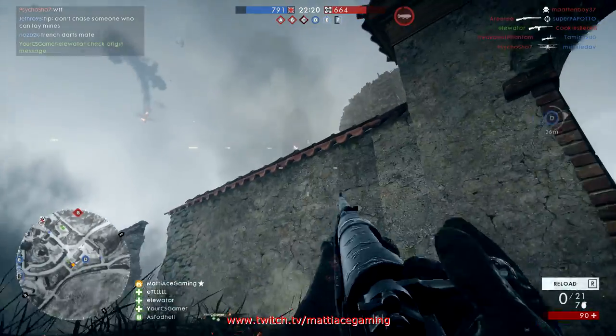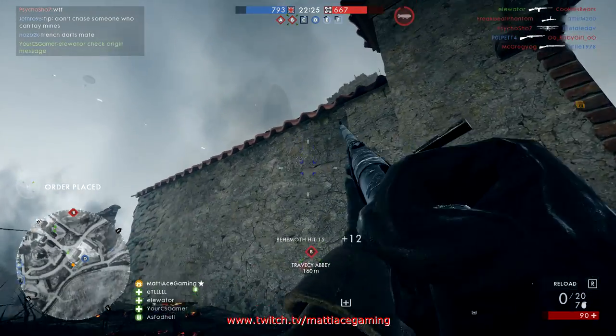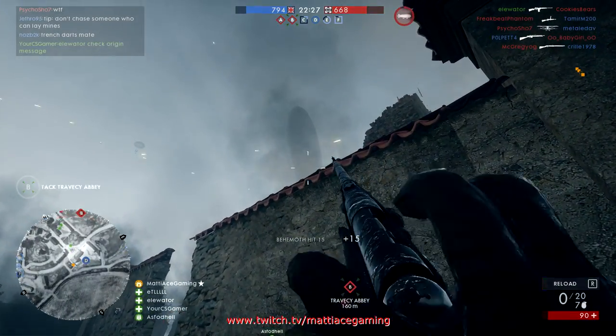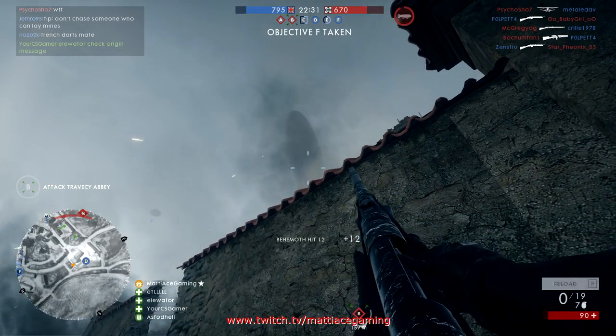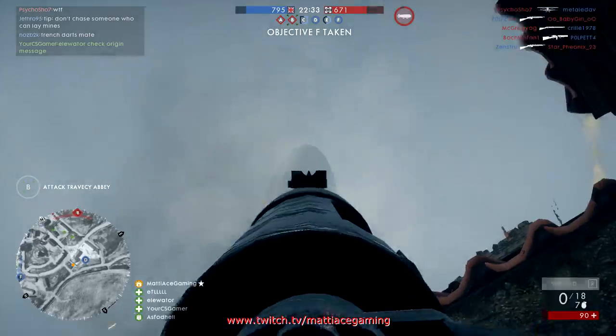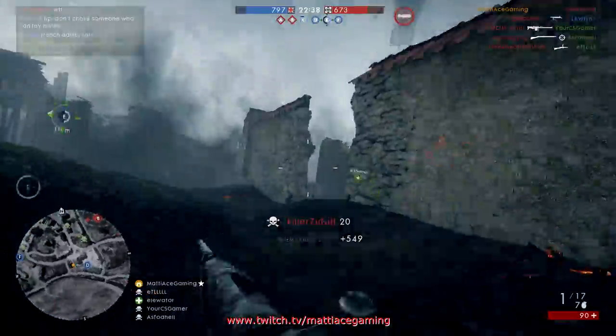What's the plan? B, I guess. Yeah. Is the fog gone for me now? No, it's fog. E! Enemy is on E as well.